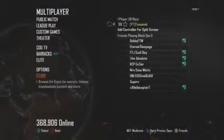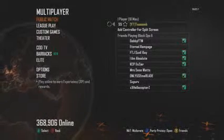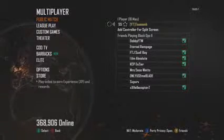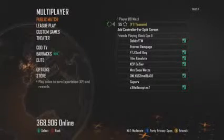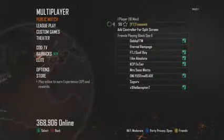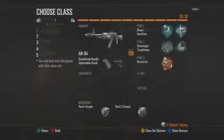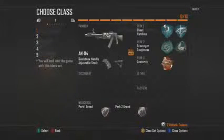This is what you want if you want the extra classes. Basically what this allows you to do is you can have 10 sets of classes with 5 classes in each. If you decide to prestige, you'll end up having 10 sets with 10 classes. This is what I have right now — 10 sets of classes with 5 in each, so I have 50 classes right now.